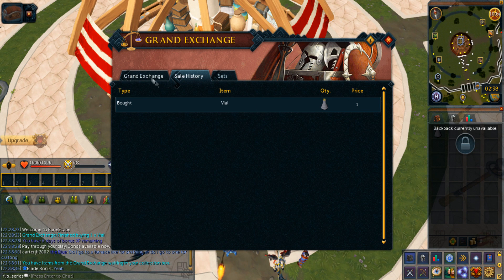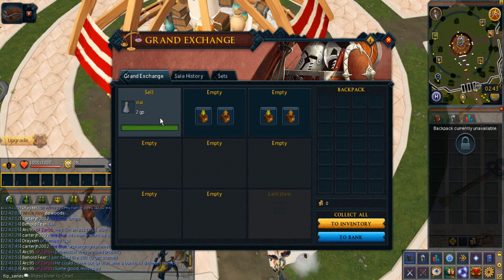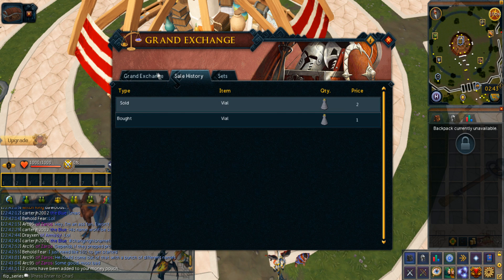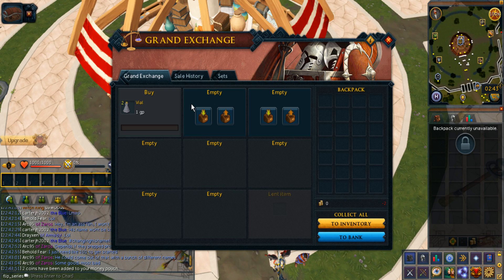As you can see in the sale history, I'm now going to sell for 2 GP and see how long this takes. I went AFK and it actually sold pretty fast. There's my second GP. I hope I can buy 2 again — I'm going to buy 2 vials for 1 GP each and see if I can double that. Though this first one took me almost 24 hours to buy.